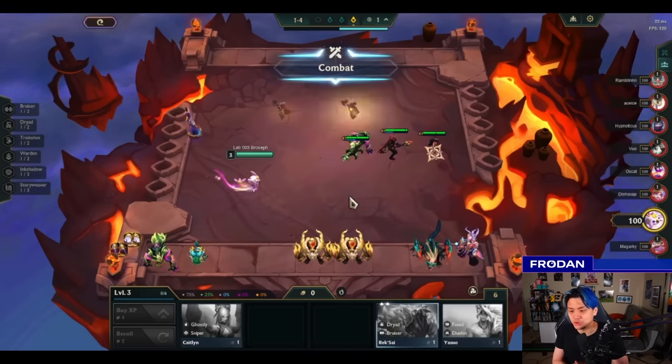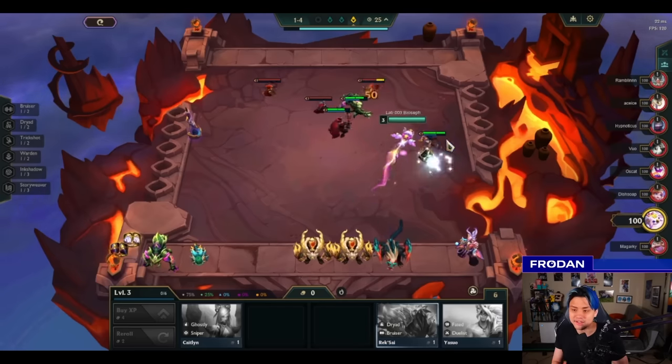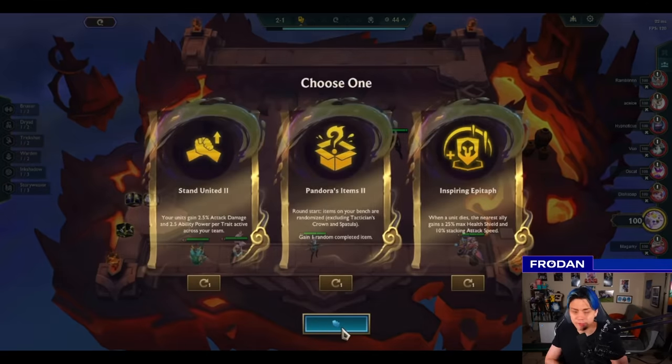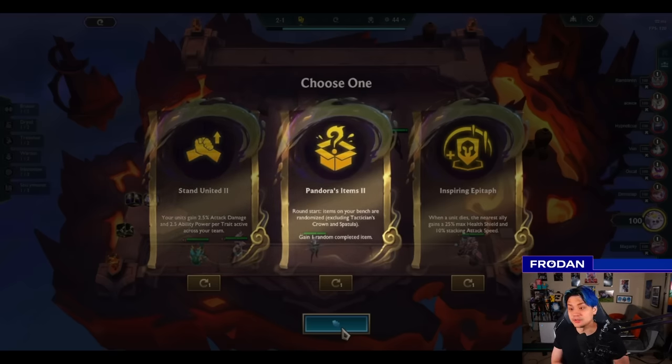Broseph starts off with a Rek'Sai 2 option to try to play around as his anchored front line. When you're trying to play a fast 9 core strategy, you almost need to take whatever upgrades you can play around early in order to anchor your front line as best as you can. Let's take a look at the augments: Stan United, Pandora's, and Inspiring Grip Taff. Stan United is back, and everyone remembers how powerful Jazz can be in terms of having more active trades scale the power of your composition. But the problem is it's not very good early, so I don't think we can take it right now.